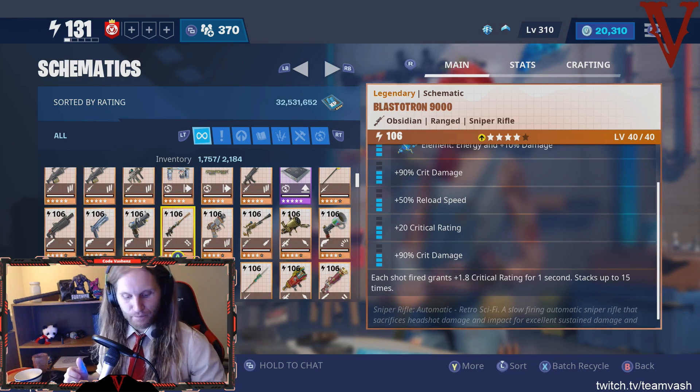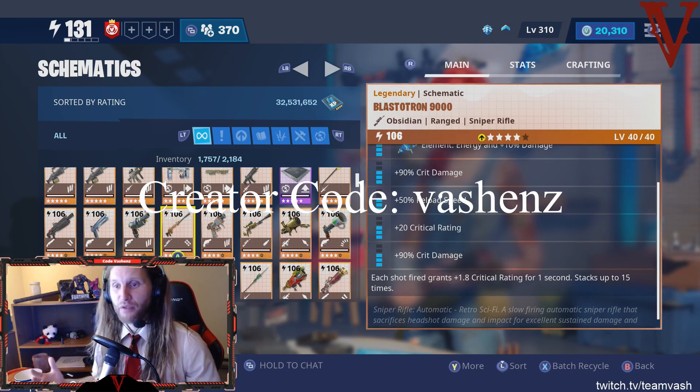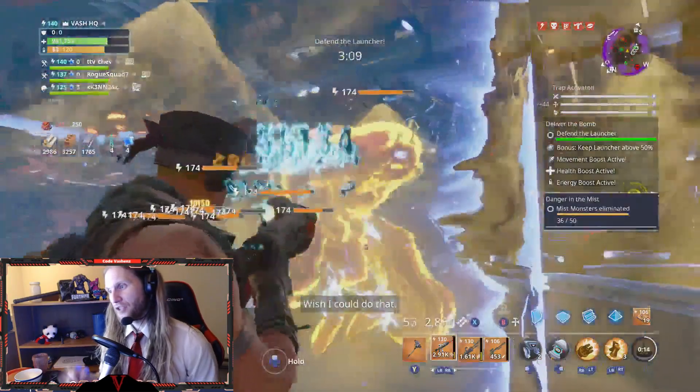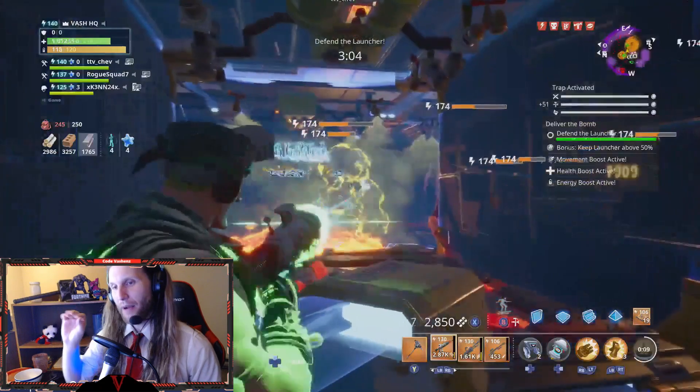If you love the videos we're creating here on YouTube, please use our support-a-creator code - it goes a huge way to helping us stay alive and keep doing this. So thank you so much for the support. Now let's get right into it - I got my ramping crit on every single one of my weapons, so how did I do it? It's actually very simple.